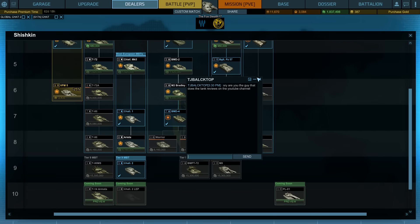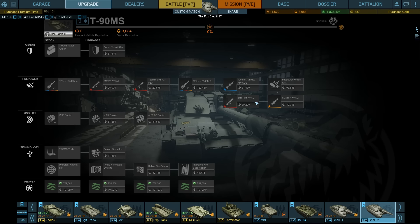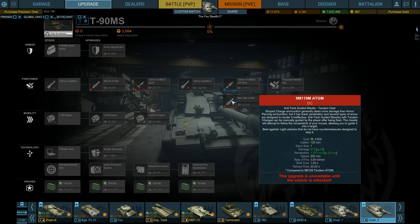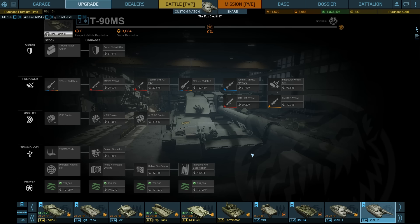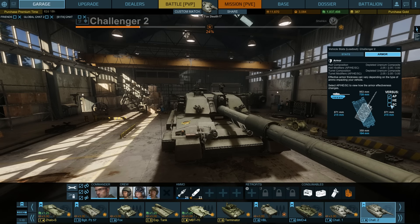Shishkin's line has the mighty T90MS, which also has an ATGM. Looking at its AP rounds, they have a penetration of 657mm, which means they're still going to struggle against your armor, but a weak spot can be found. The ATGM, however, has an incredible armor penetration of 1,310mm — enough to blow through the frontal hull armor of a Challenger 2. A shaped charge of 1,300mm won't go through the turret, but it will go through the hull.